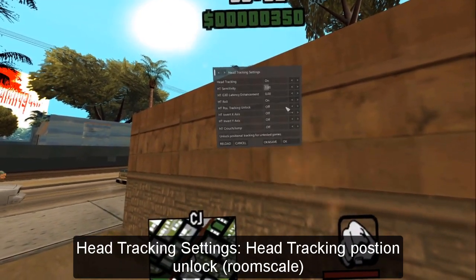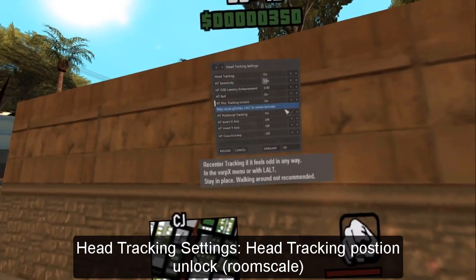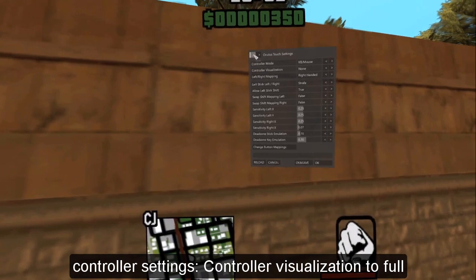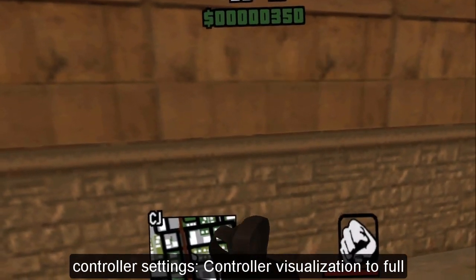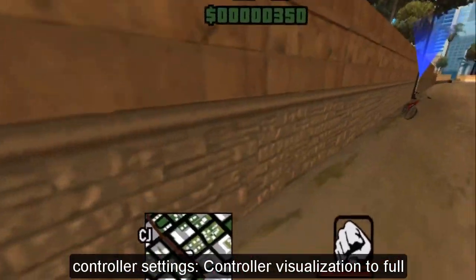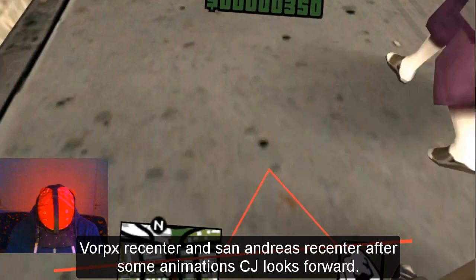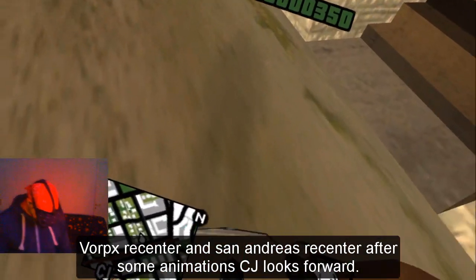The best option of VorpX - the option why I started liking VorpX - is room scale head track positioning. Press on 'head track position unlock.' Now you can walk around and you have room scale, seeing both first and third person. Make the controller visible under controller settings - that helps set the wall scale even more perfectly. I hold my touch controller at the hand position of CJ. You can probably do this with Wii too or other headset devices. The wall is correct, you can see my boundary on the ground, and my controllers help me orientate.